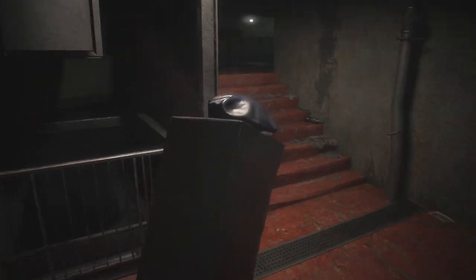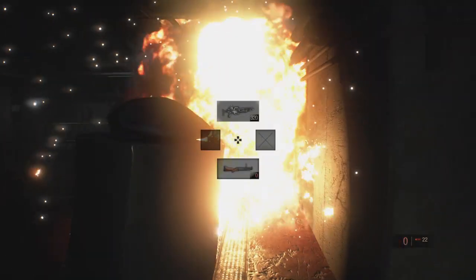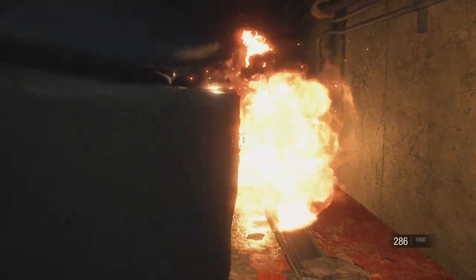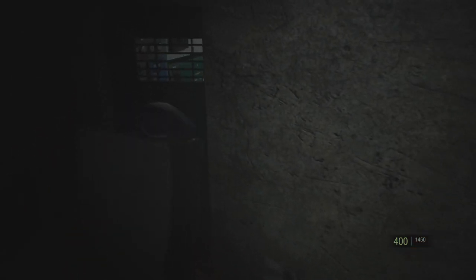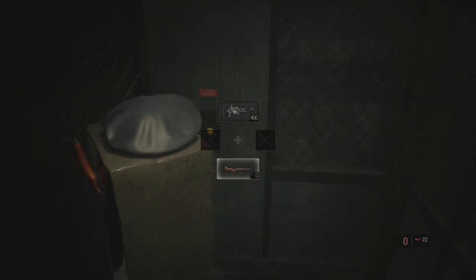We're going to climb up here and take out the zombie up ahead on these stairs. Sometimes he will be on this staircase — it is very rare for him to be here. But if he were there, we would have to kind of double back and probably take out that other zombie standing along the stairs. And that one, for whatever reason, has a large health pool, I believe, because we have to wear him down with the flamethrower as well to take him out.